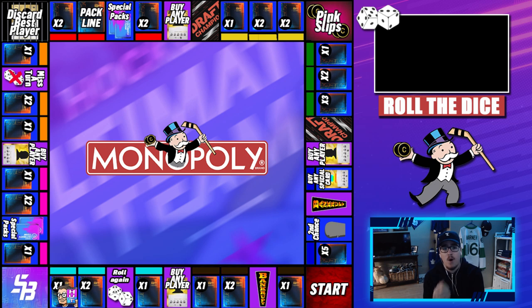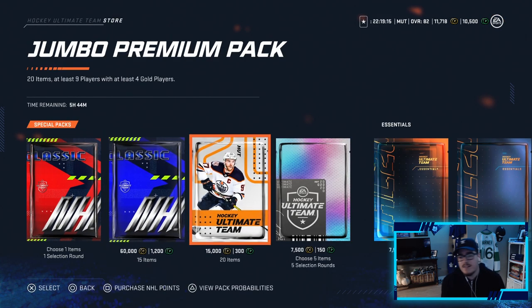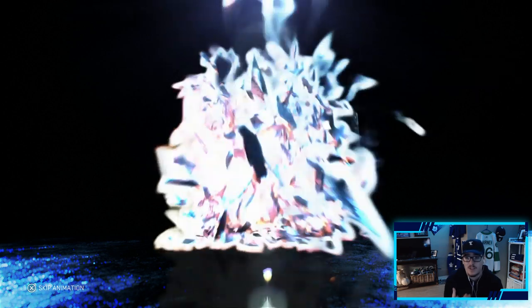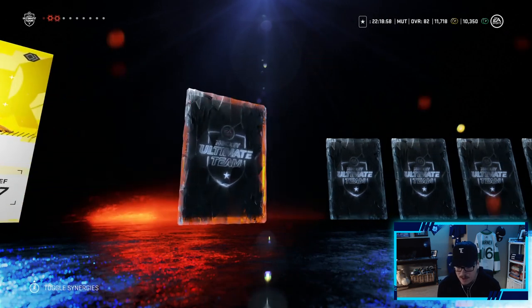Now it's time to head back to the board, roll the dice, and hope for some more packs or maybe buy players since we do have a decent amount of coins. Second roll of the episode and we get a 7. A 7 means opening another premium pack. Last pack wasn't too great, so we're hoping for a better one. Let's hop into our final pack of the episode. Give us something to upgrade the team!